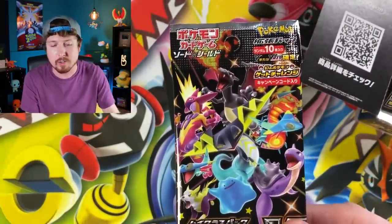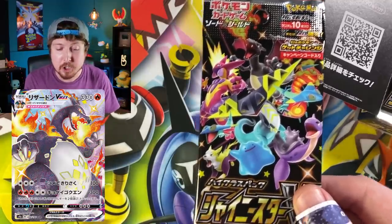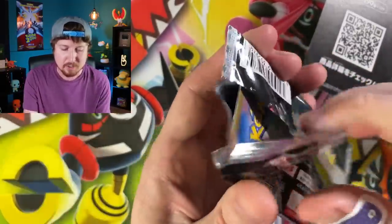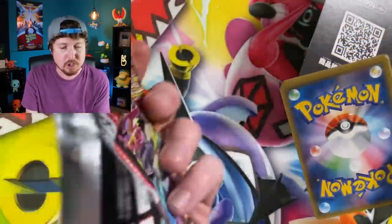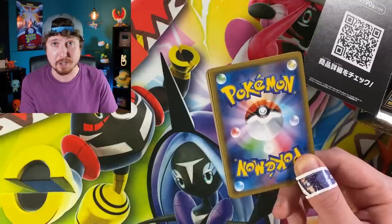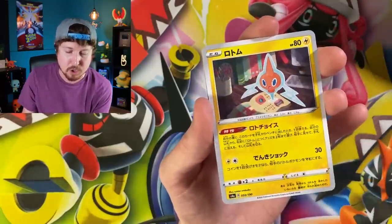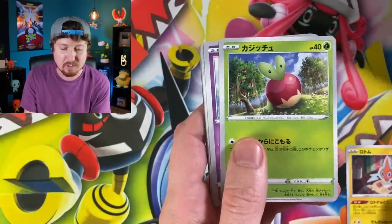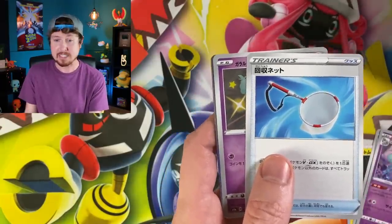Let's jump into this first Shiny Star V booster box opening. There are 10 booster packs inside. This is part of Japan's high class pack. There are two Shiny Charizards inside the set — Shiny Charizard V and Shiny Charizard VMAX. There's also a Black and Gold Eternatus, a new Full Art Marnie, more Amazing Rares, and Shiny Ditto. God Packs are also making their return, one out of every 600 booster packs, where every single card is an Ultra Rare.